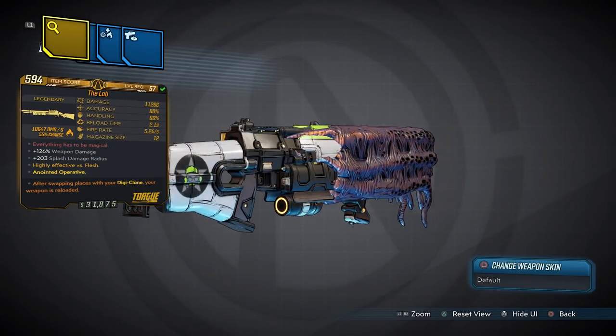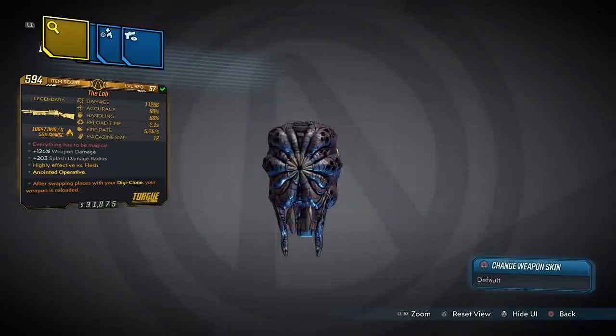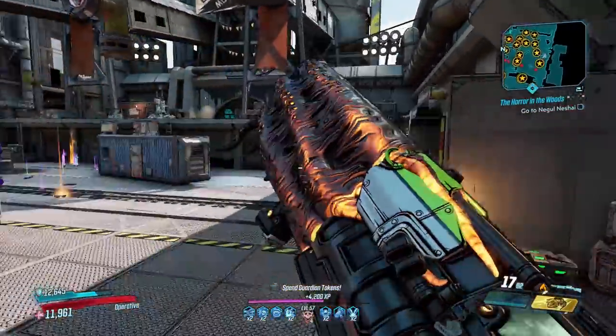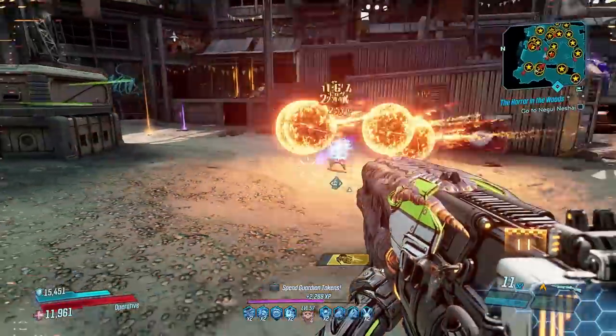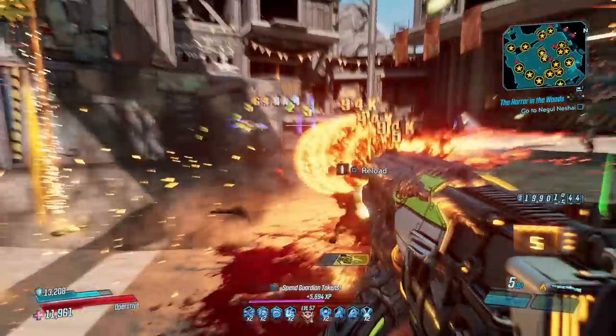In no particular order, the first gun you'll want to have at level 57 is the Lob. If you haven't been around for a while you may be questioning my sanity, but no — the Lob is actually good now. Better than good, in fact; it's amazing. It has an increased chance to drop from Graveward and the Floating Tomb on Eden 6. He'll probably be farming anyway, so that might not be a change for you.